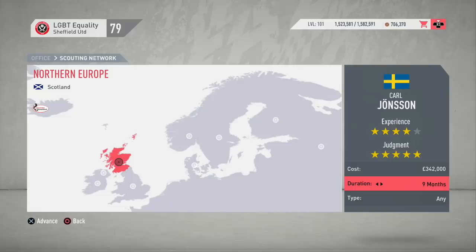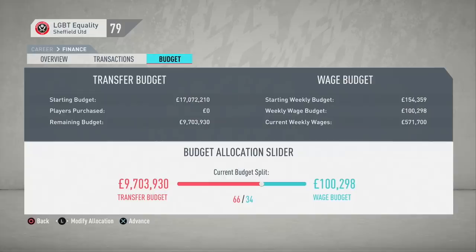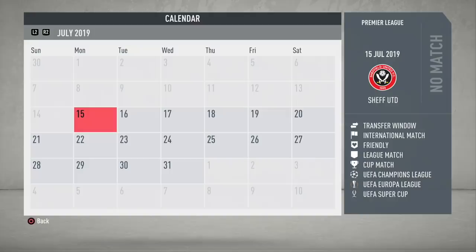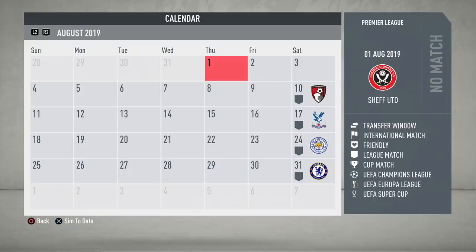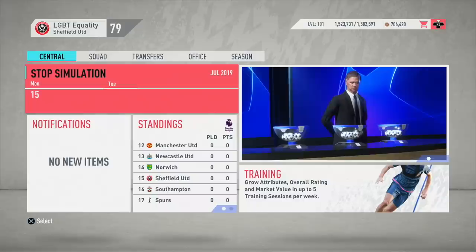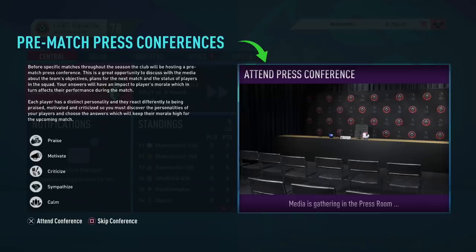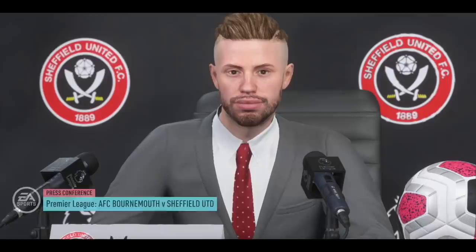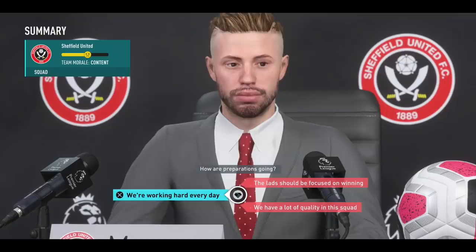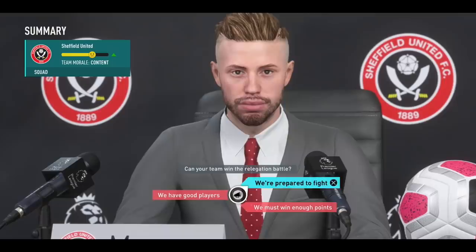I sent our three scouts out. For those wondering about star ratings: experience stars determine how many players they'll bring back with each report, while judgment stars determine how accurately they assess players' overall and potential ranges. Our budget dropped to £9.7 million after hiring the scouts. Our Irish scout is going to the Republic of Ireland on a nine-month mission, our best Danish scout is going to England for nine months, and our third scout is going to Scotland for six months — then Northern Ireland for the final three months. I'm staying close to home to keep it realistic: Sheffield United in their first season aren't going to be picking up foreign nationals from Australia or China. As years go by, we'll branch out further afield.